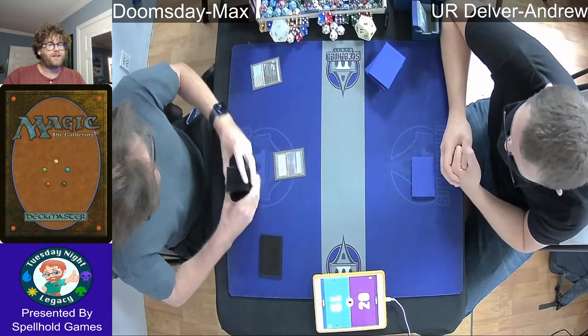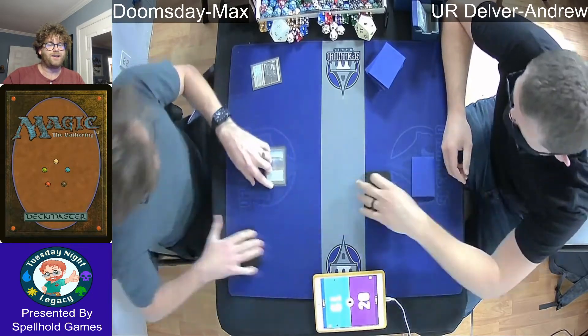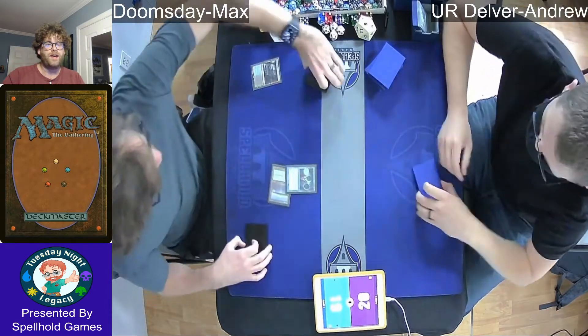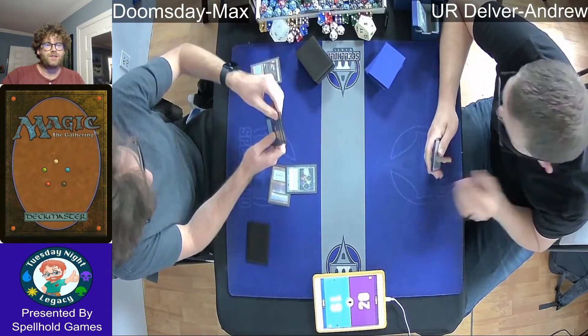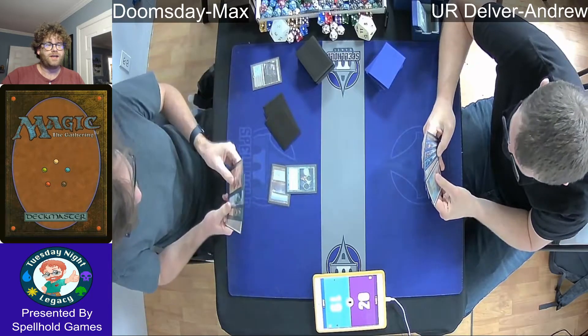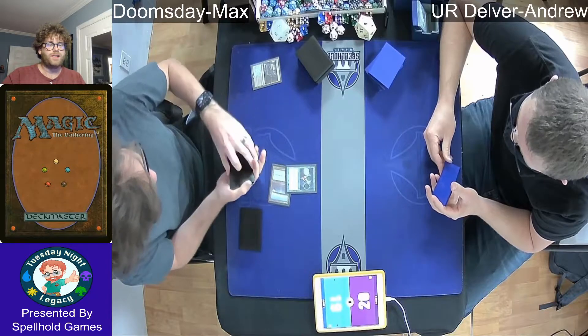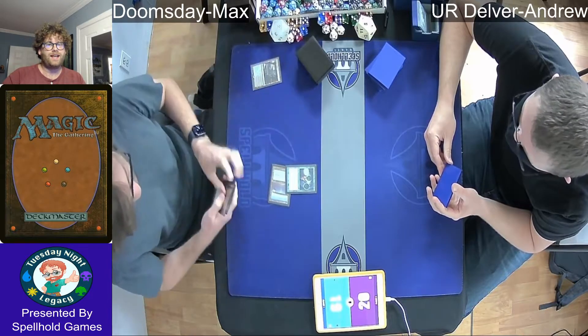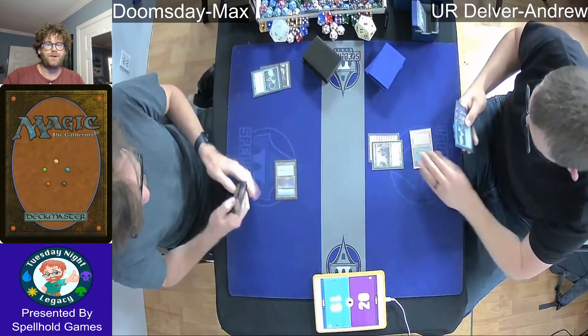We see Max starting off the game with a fetched-up basic island. Knowing that the Blue-Red Delver deck does run Wastelands, Max does need access to all of his mana. It's usually a pretty tight fit, especially with the combo version that's trying to win super-duper fast, that he has access to all of his mana sources and doesn't get blown out by things like Wasteland.